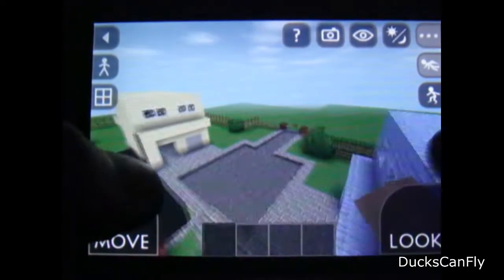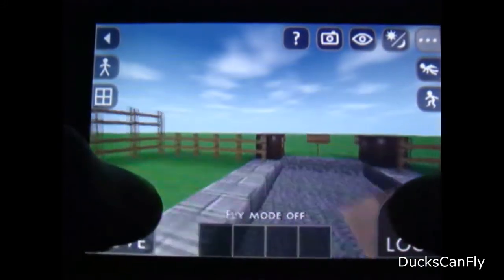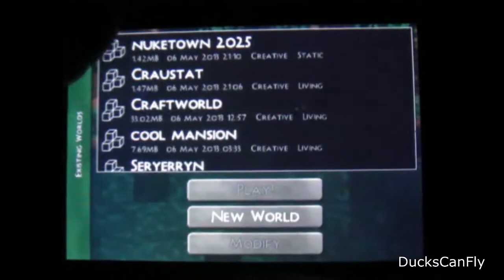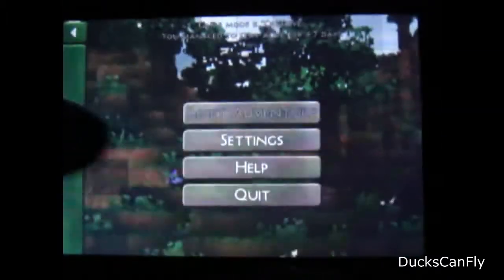One thing I really wanted to show you guys is the texture packs. Even Minecraft 360 doesn't have texture packs. So what you can do is go over to Options and select different texture packs. I have a couple — one is a Zelda texture pack, which makes everything look like a Zelda theme, and another one I'm going to show you now.